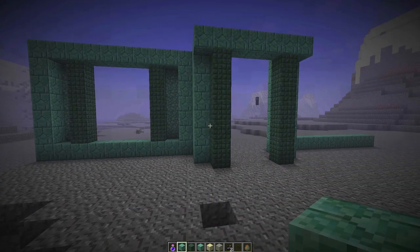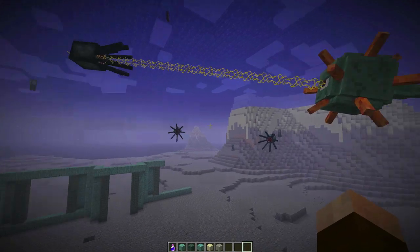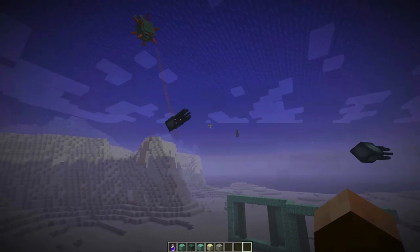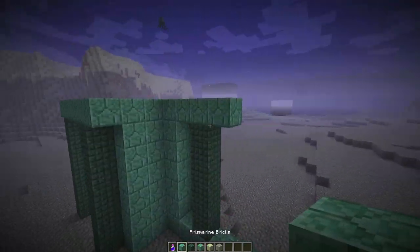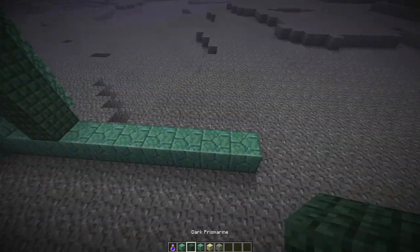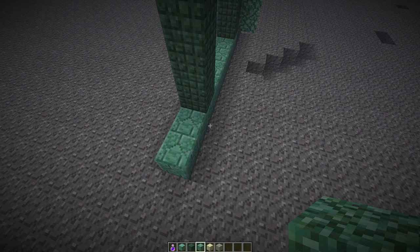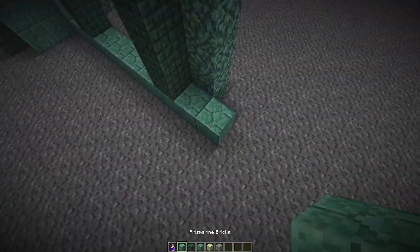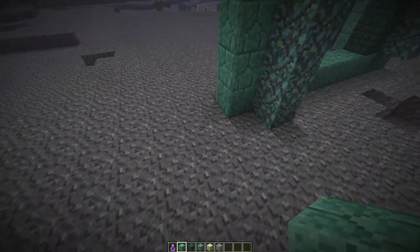Welcome back — and look at this guardian engaging in combat with this poor squid. Oh no, he's going with the finishing blow — he's done for. That's just sad. Alright, we're finishing up this last side to complete the perimeter of the house, and then we'll get our floor plan situated. I want to go over some of the design ideas and philosophy behind the interior once we get the dimensions down.